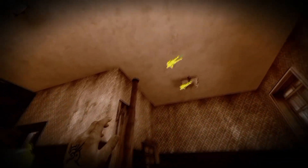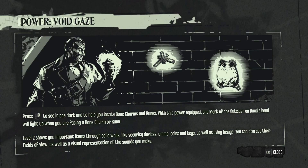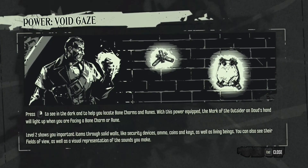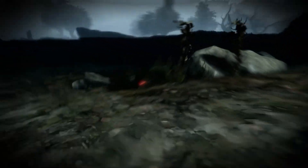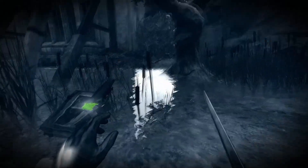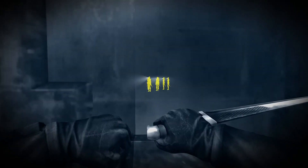Daud has his own variation of darkvision called Void Gaze, which differs slightly in that before it's upgraded, you can see the locations of runes and bone charms within a certain radius, acting as a replacement for the heart. Once the upgrade has been purchased, it acts more like darkvision, allowing you to see enemies through walls, as well as loot and traps.